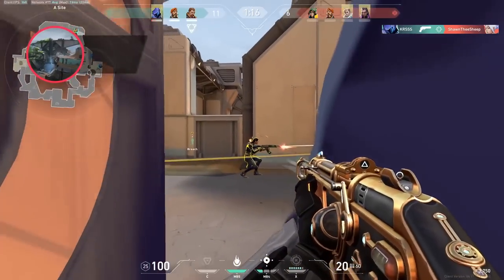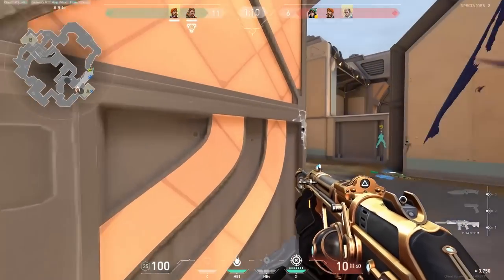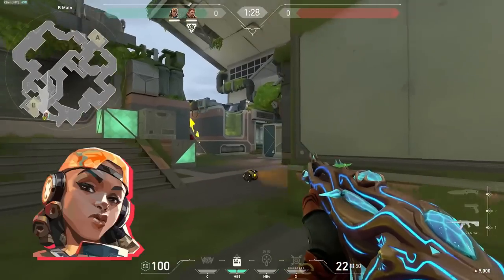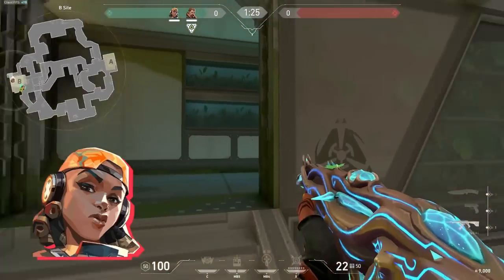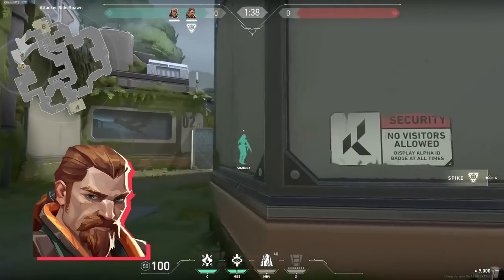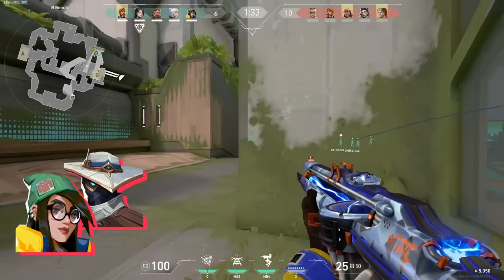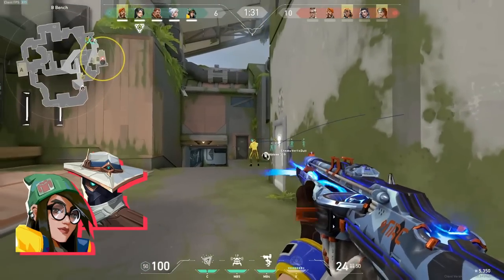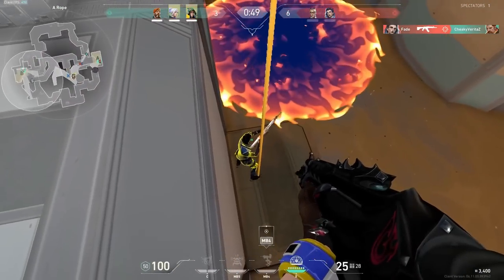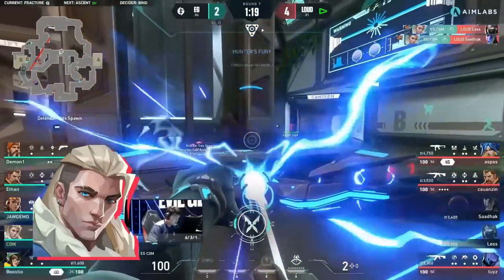When playing a map like Fracture, your team composition is going to be pretty important. A typical Fracture comp looks like this: you have a Brimstone to smoke important angles and speed up any executes or rushes into sites. You have a Raze to do duelist things, but especially to make sure you actually get out of the choke points using her blast packs. You've got a Breach to flash and stun your team into sites, as well as to walk the duelists and hold their hand. Then you need a Killjoy or Cypher to anchor sites, potentially lurk on attack, and especially hold down information to make sure you know what's going on around the map.